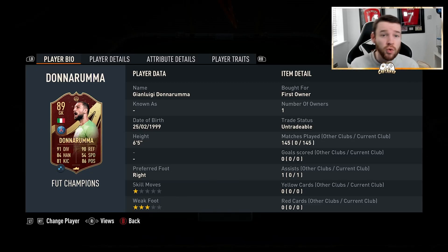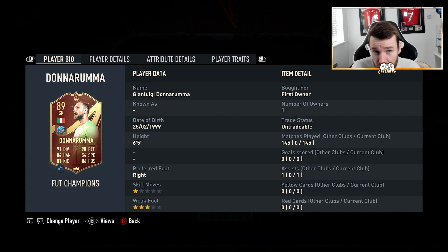This is my five million coin squad. Donnarumma is the goalkeeper we have gone with — we're going to keep this quick and snappy. Class keeper, I've got his red pick and he's been pretty amazing for me. With keeper movement, this guy is actually unreal and saves so many shots that he should not actually save. It's a very nice card and I have really enjoyed using him in goal. He saves most of the stuff that some of the other keepers I've used this year have not.